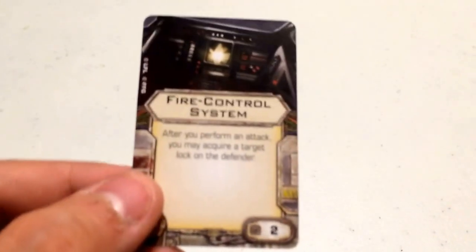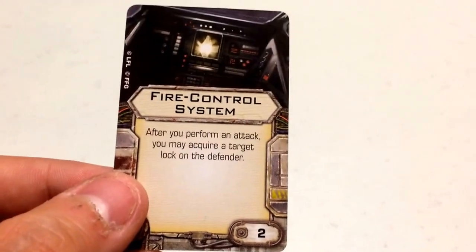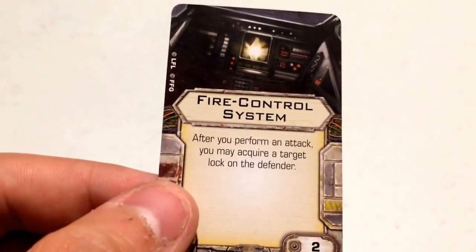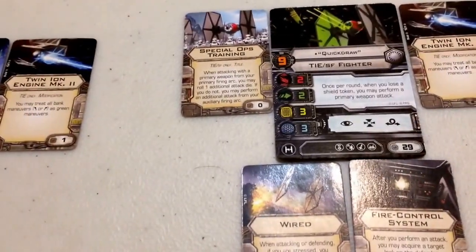To maximize reaction economy, I've also given her a Fire Control System, at two squad points. It reads: after you perform an attack, you may acquire a target lock on the defender. This saves you from spending your action to take target locks, giving you free target locks every time you attack and allowing you to focus on focus and barrel roll actions instead. Altogether, Quick Draw is going to be very dangerous — you'd be better off attacking her from the side rather than her forward and rear arcs, because she can bite back.